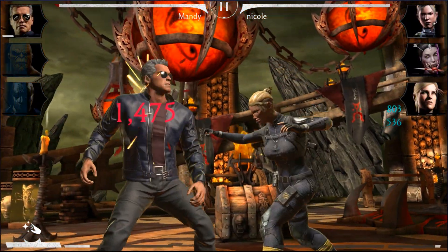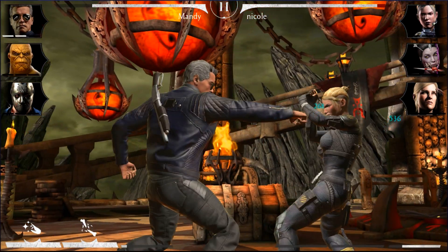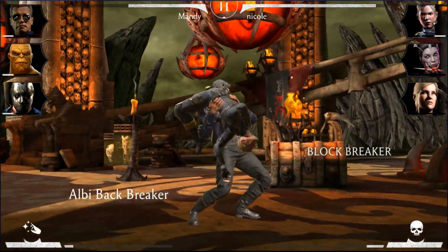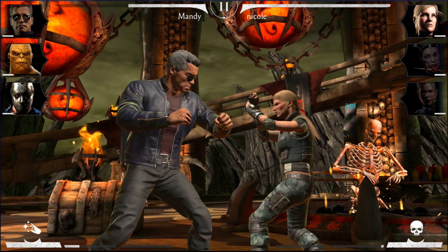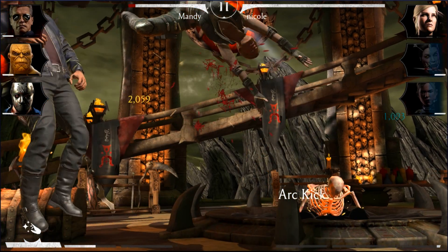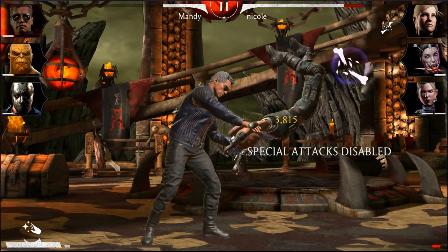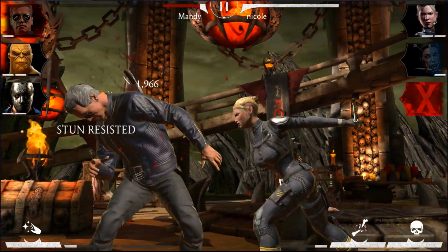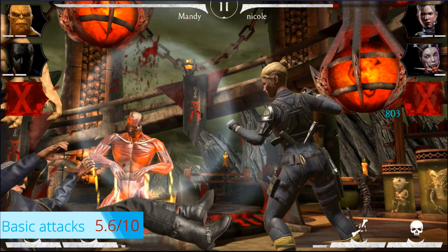The basic attacks of Guardian Terminator are pretty bad. His punching speed isn't fast, his chaining is poor, and if the enemy is blocking without a block breaker it's essentially game over — after each combo he's left vulnerable to counter-attack. His recovery speed is also terrible. The good news is you shouldn't be using his basic attacks at all. Just tag him in, do Special Two, survive two or three seconds, and tag him out. Don't equip him with block breaker — give him gear that increases Special Two damage instead. He gets 5.6 out of 10 for basic attacks.